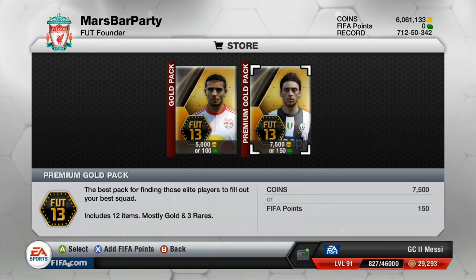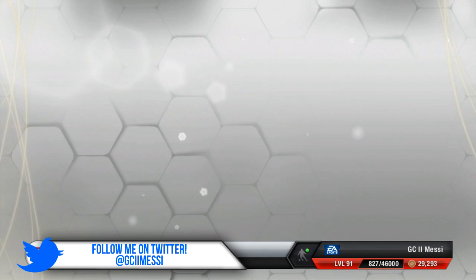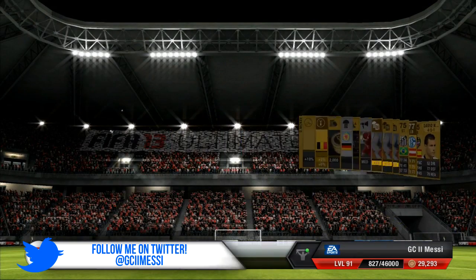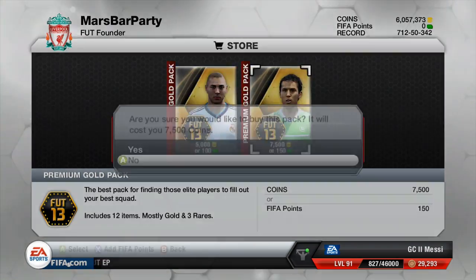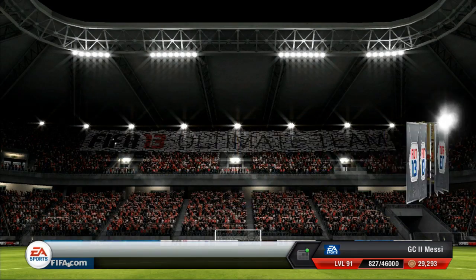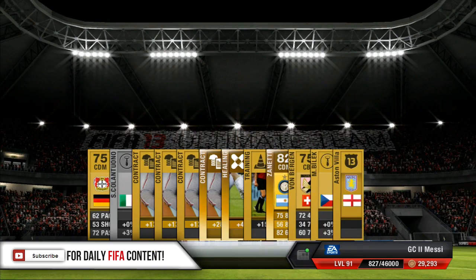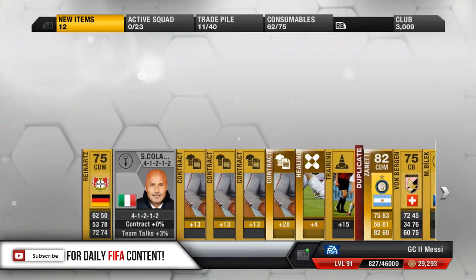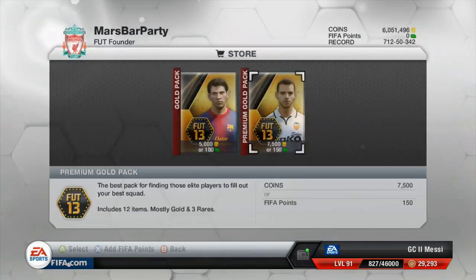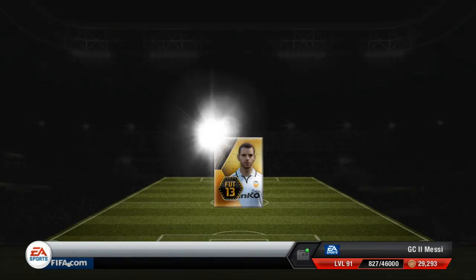Here we go - another 27 packs this episode. Markizzo is the first one on the card and we're gonna get... a Fox. Well that is just a massive kick in the balls. Zanetti - this isn't getting any better at the moment. We've got an egg man.